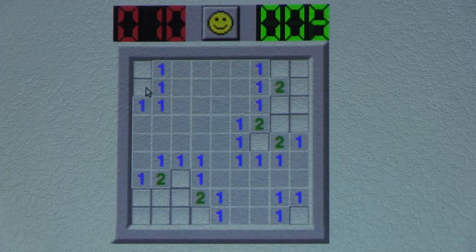Let's start with this corner. This one indicates that it has one neighboring bomb. And since this is the only neighbor it has, this has to be a bomb, so I will Shift-Click. Now these other two ones also indicate that they have one neighboring bomb, but since it is already there, this cannot be a bomb.